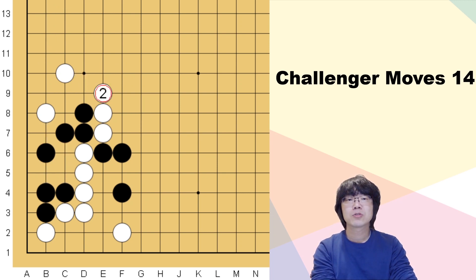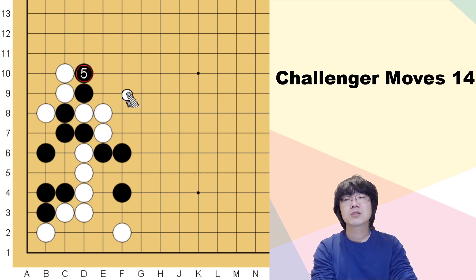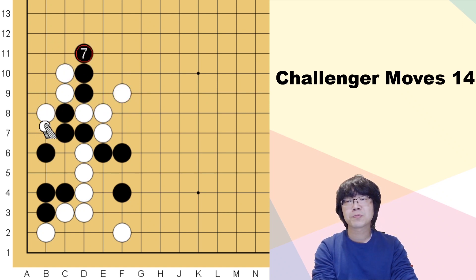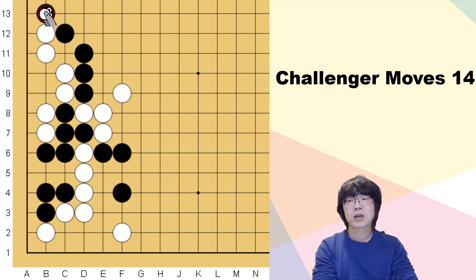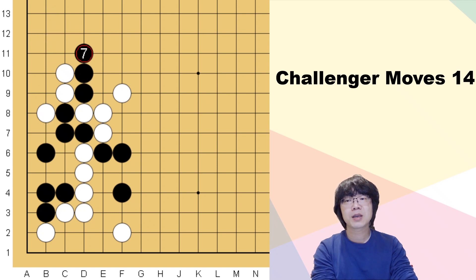Just pushing is not okay. Even if you want to jump, you have to push this way because you want to pick up three stones. Then white is just going to escape here, and when you want to bother white's group it's not going to be easy. You can try to block, but if white makes the tiger's mouth, white can just make two eyes — so that doesn't work.